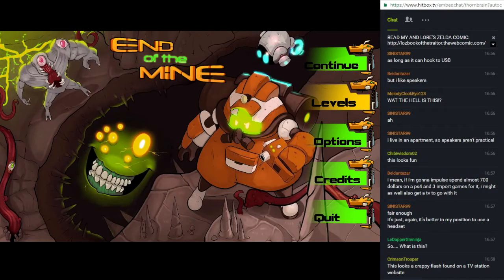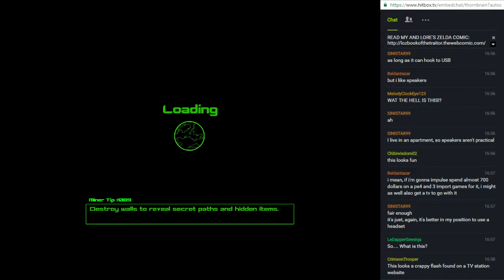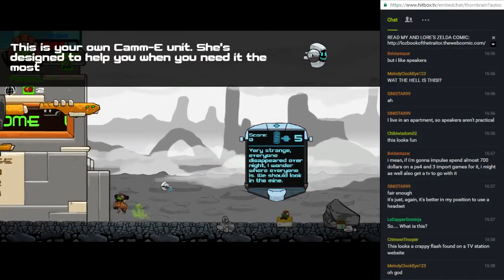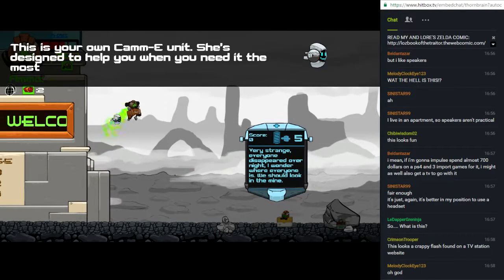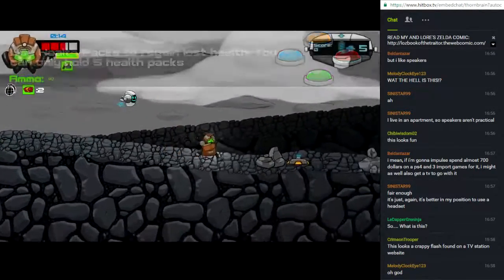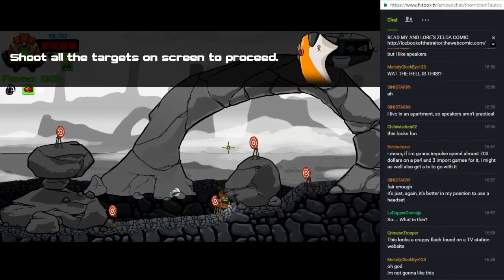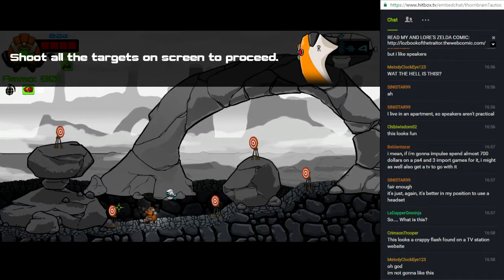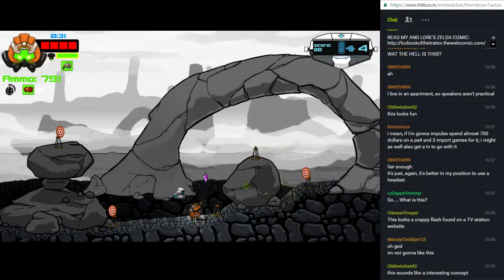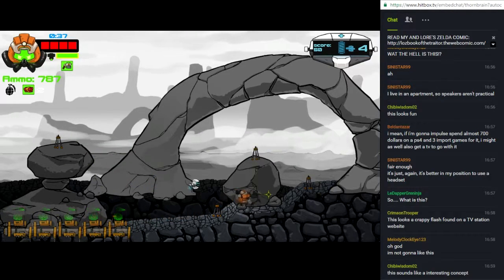The best way to show it off is to go right from the start. We missed the intro because I've already played a bit of this game. You are a miner who is part of an excavation crew, and after a big drunken bender one night, you wake up in the morning and everyone is gone — there's crazy stuff going on, monsters everywhere when you go down into the mine.